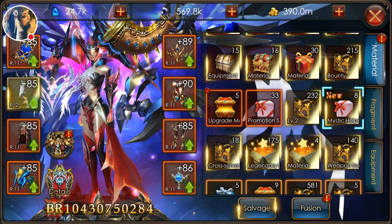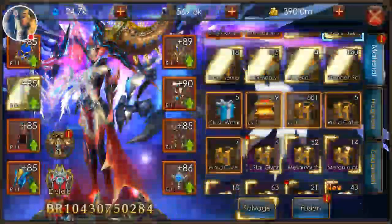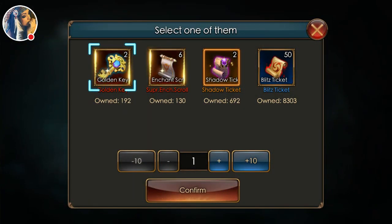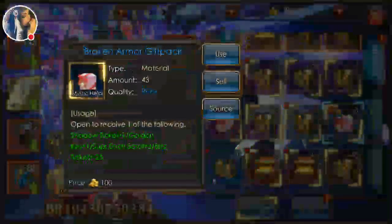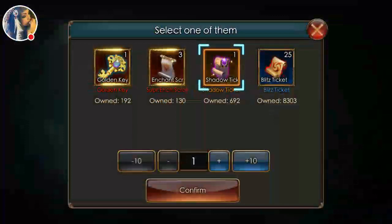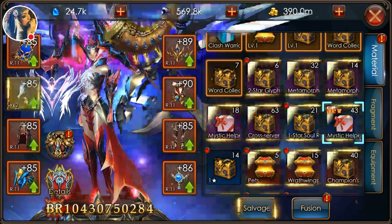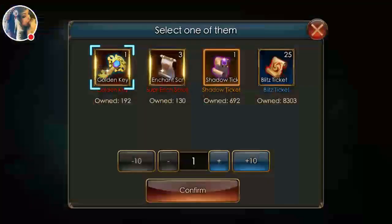I'm going to use the last ones — there are quite a few of them — to get Shadow Tickets, because I have more of those packs, so it's like double. I feel like it'll be a better deal doing it this way. You guys can see I have 43. I can play with Golden Keys and such. But it does help — you get a lot of drops.